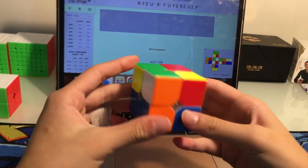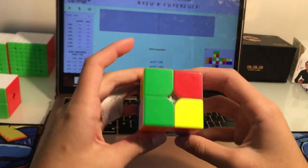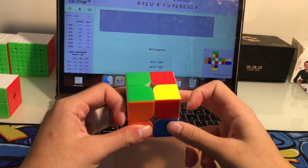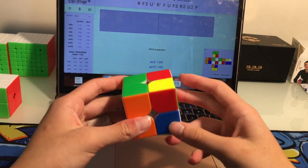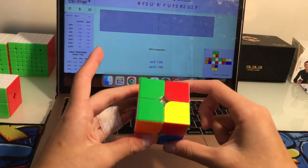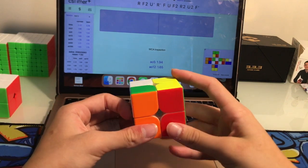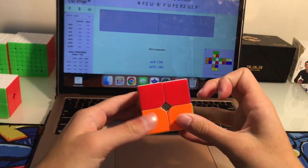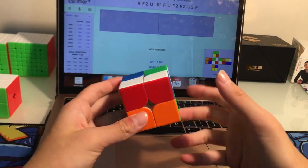I think yellow is pretty nice. I want to do a CLL layer because CLL is always better. So U R prime makes the bar and then U prime R2 inserts it, and from here we'll get a no-AUF case — just like that.